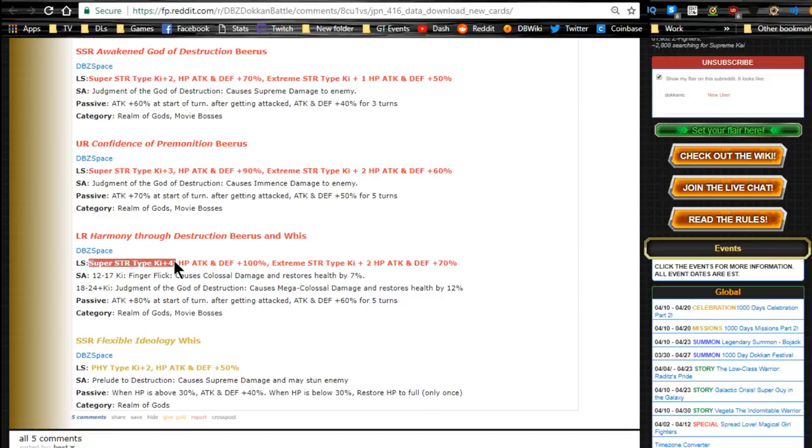His leader skill: Super STR type Ki+4, HP/ATK/DEF +100% — they definitely need that with the Ki since they're LRs. Extreme STR type Ki+2, HP/ATK/DEF +70%. At 12-17 Ki: Finger Flick — colossal damage, restores HP by 7%. At 18-24 Ki: Judgment of the God of Destruction — mega colossal damage, restores HP by 12%.